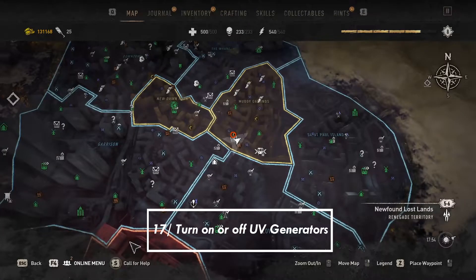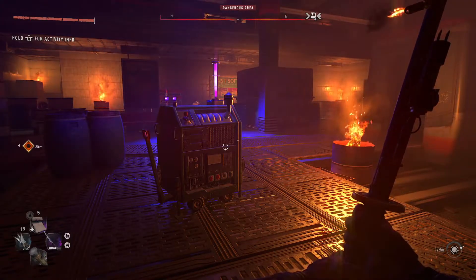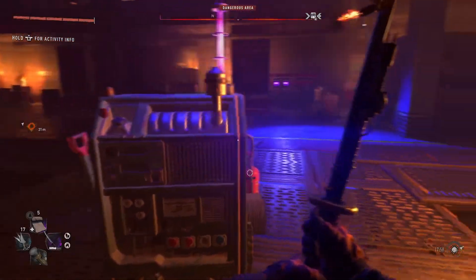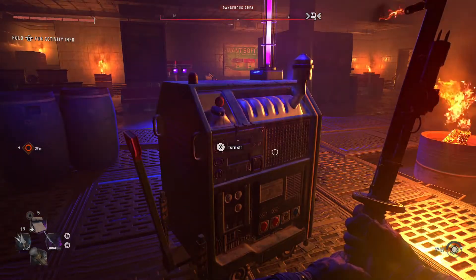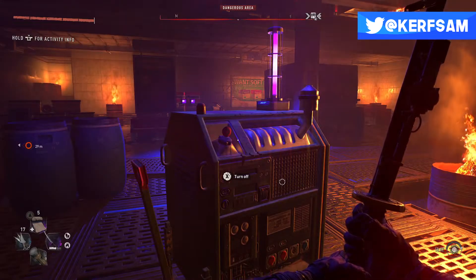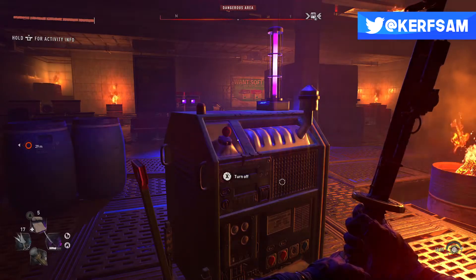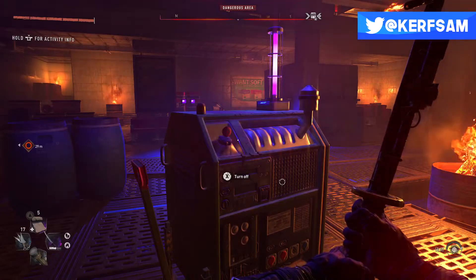Tip number 17: you might walk by these generators thinking they're nothing, but they're actually very useful — and I'm surprised the game doesn't provide a tutorial for them. If you turn these generators off when you're within an activity that has human hostiles, you can basically flood the area with zombies, making your job a lot easier. On the other side, you can turn them on if you're running into an area with a lot of darkness. Darkness affects your immunity, making you take a lot more damage if you don't have immunity boosters or UV light. These generators can be your saving grace — or a torture device — depending on how you play.